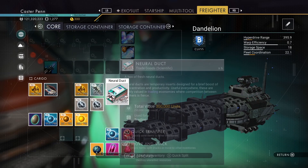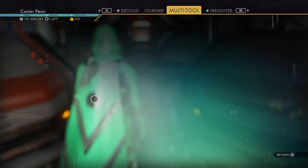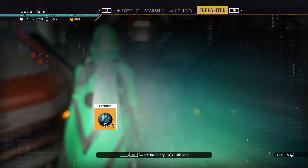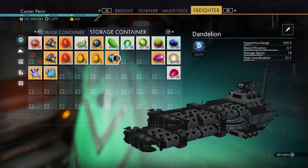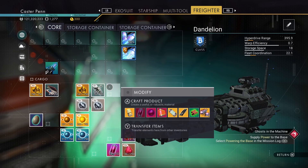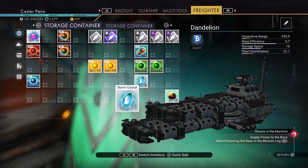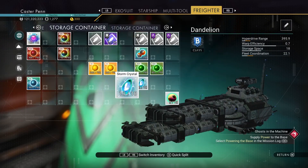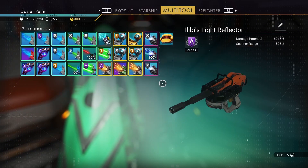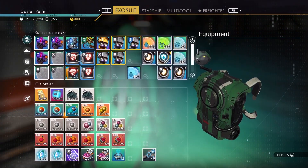Neural ducts — we can sell those, they're only for trading. We'll put them in the starship and go sell them. We've got quite a bit of indium and activated indium. Oh, we've got grantine — how we love thee! The activated indium can probably go in the element container, which is what I'm calling this storage container. The secondary one is the resource container — it's got all the grantine, rocks, minerals — because that's just how I like to do it. There's some activated copper but we're going to keep that.